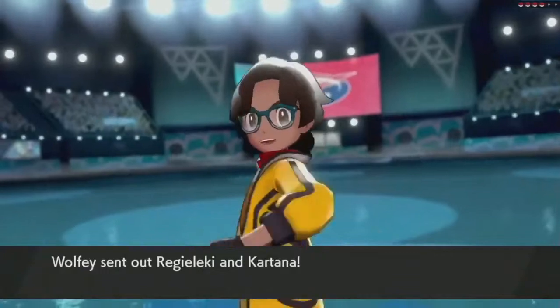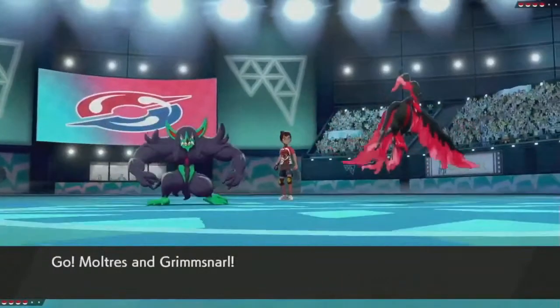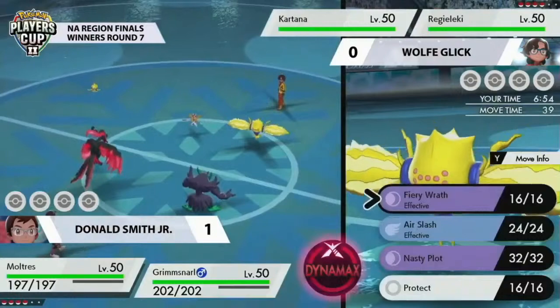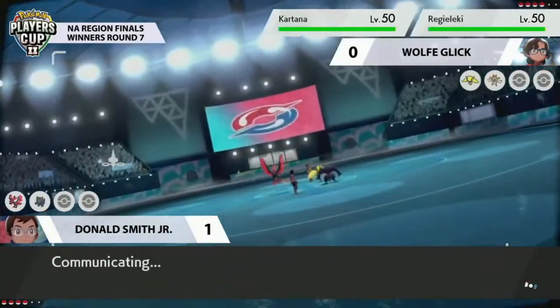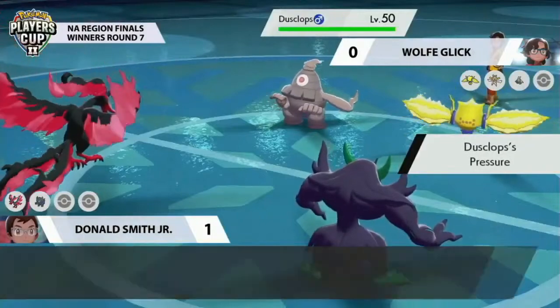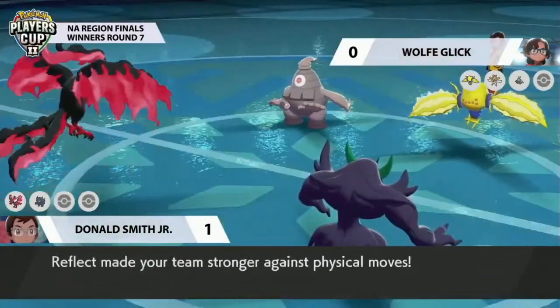Let's jump into Game 2 and see what our trainers do to adapt. They're fighting for a place in the Global Finals here at the North America Regional Finals. Wolf leads with Regieleki paired with Kartana, and Donald brings a little joy with his Galarian Moltres paired with Grimmsnarl — a double Dark combination from Donald, with Grimmsnarl setting up screens. Wolf gets Kartana out of there and brings in Dusclops — maybe wanting to set up Trick Room to help a potential Glastrier in the back. Grimmsnarl goes for Protect, wanting defenses high.